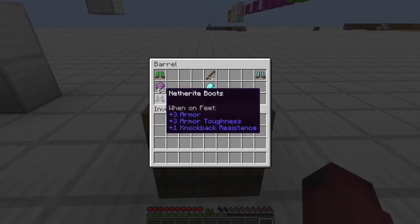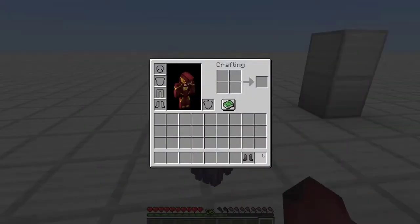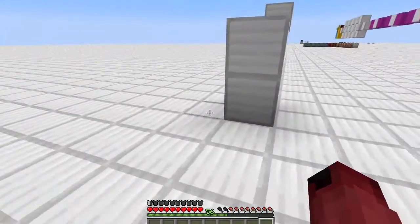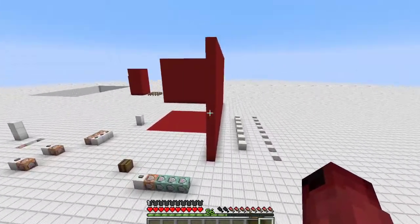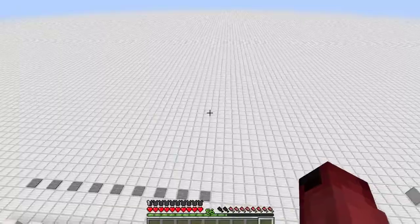For the second item, we have infinite jump boots. Throw a stack of shulker shells and one netherite boots onto the ground and you get some infinite jump boots. I bet you guys can't guess what these do. Ready? You can double jump, but you can triple, quadruple, and all the way up to infinity. I know, it's such a hard concept to understand. Infinity.